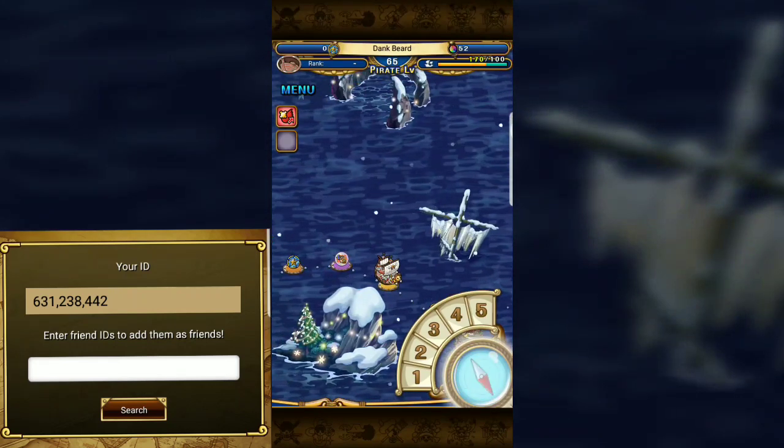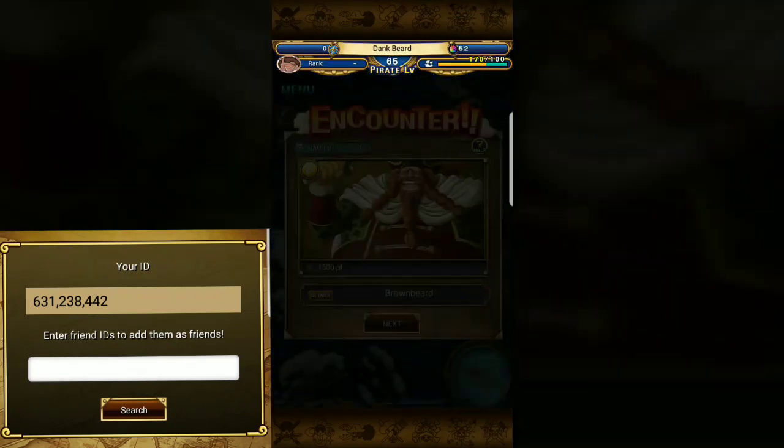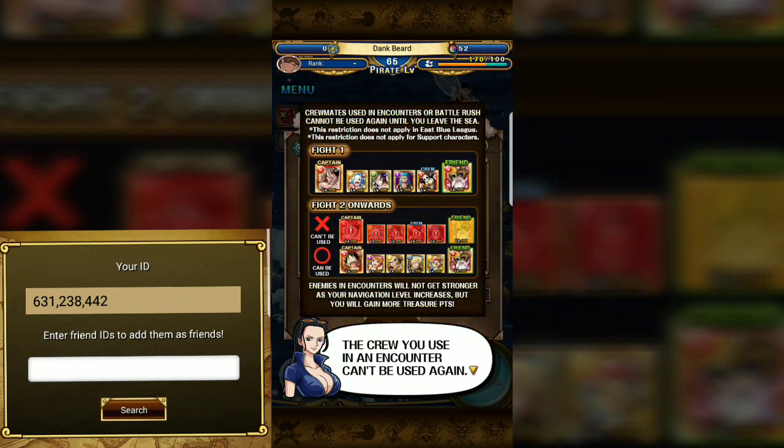A pinch healing tablet — nice! I think at two we've got an enemy to fight, so we're going right in for this. Here's your first encounter. The crew you're going to use in a counter encounter can't be used again. Once clearing a counter boss you don't need to fight the same boss. Hold the rush battle — treasure points and rewards are the same as the battle rush.